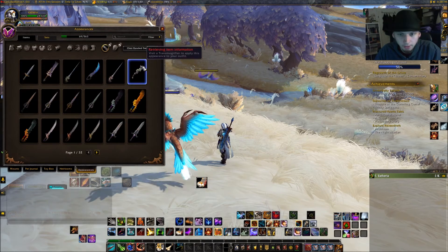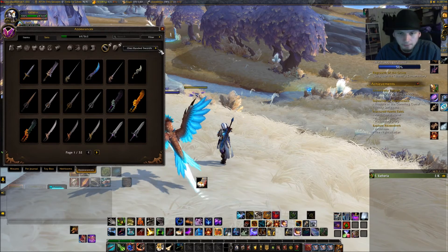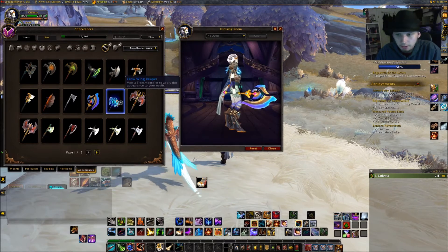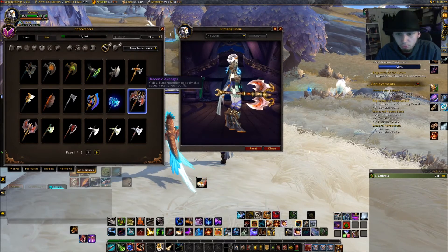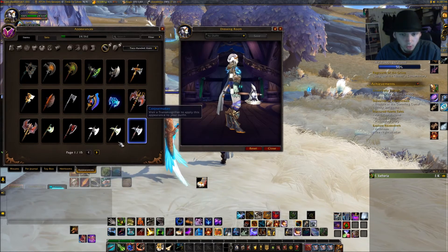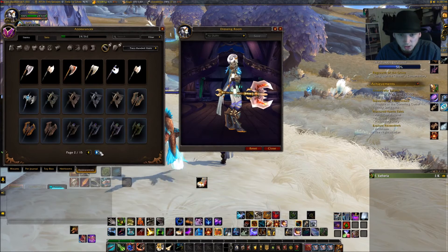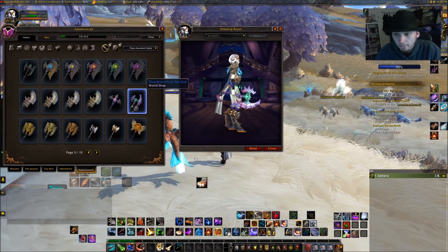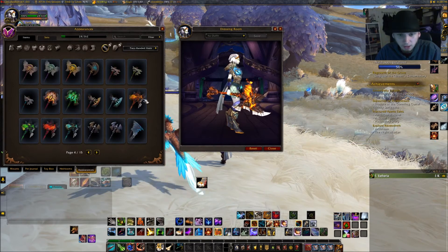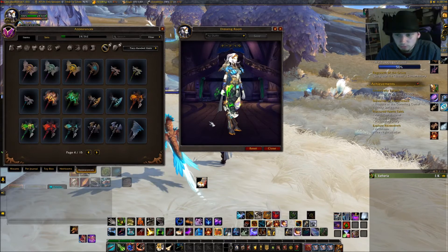There are other weapon types of course, but if I really wanted to wear a one-handed weapon look, I would have to actually equip one. So I can browse two-handed axes — wow, some pretty weird axes right here. This one obviously needs two-handed because, well, you would need four or five hands actually. There are a lot of other interesting axes.